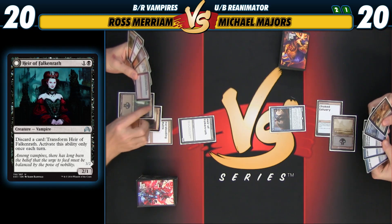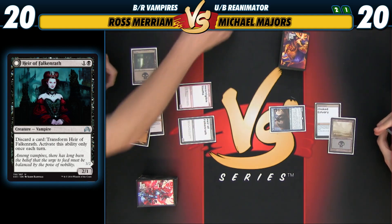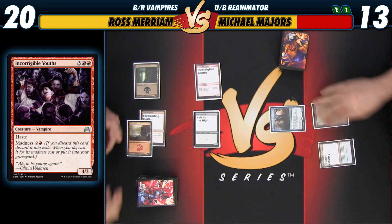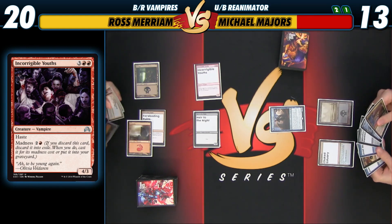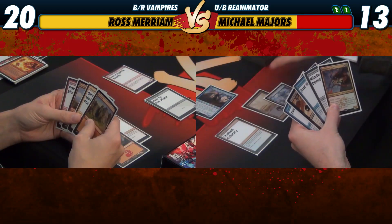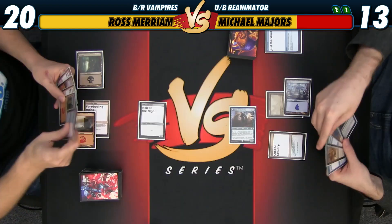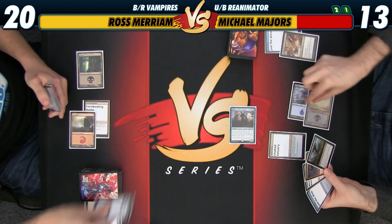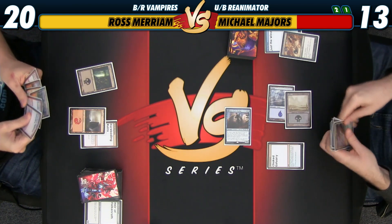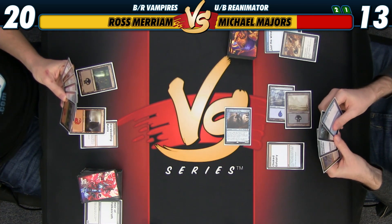I now have a couple of options and I'm just going to jam. I'll discard to flip — madness the Youths. Bash for 7. That's pretty good. That's what your deck's supposed to do. 13 life. I'm going to play an Island, I will loot, and Deadweight this. The reason I did that is we can still leave up both of these, but I felt like that was the best way to kind of disrupt Ross's draw there.